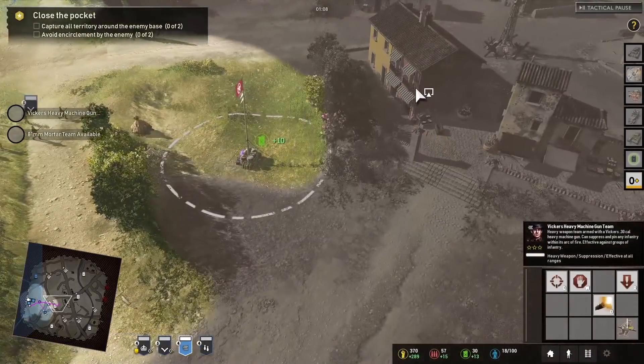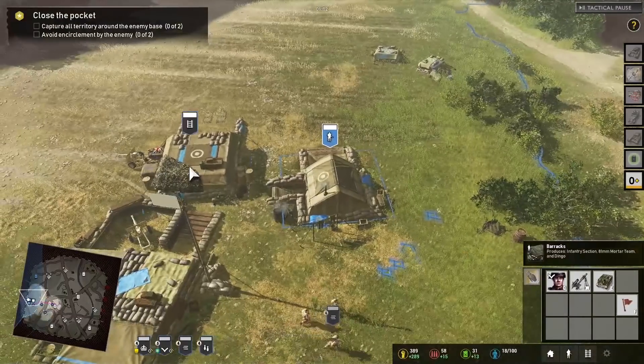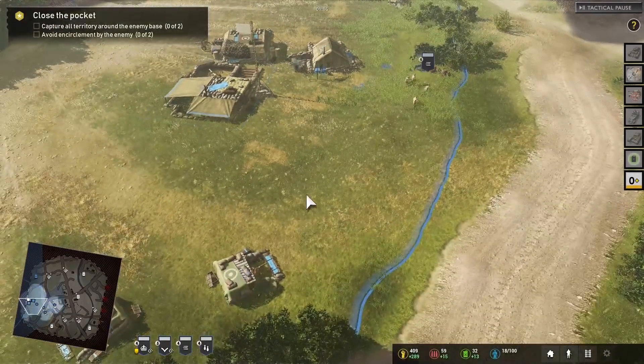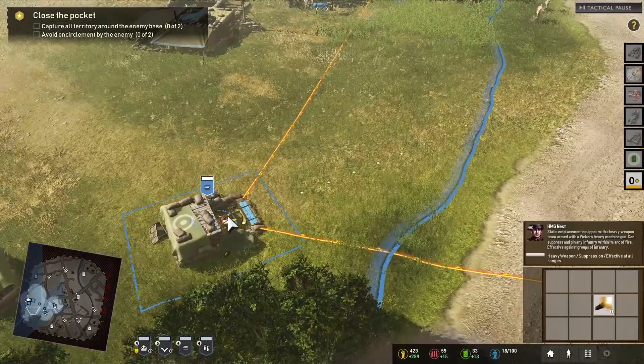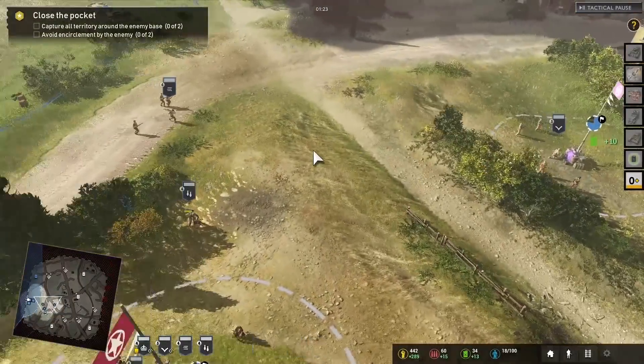Bringing in Gurkhas, perhaps the Churchill tank — I think it's a Mark III. I wonder if we get the Crocodile. I'd love to see some extra equipment for the British; especially the land mattress would be a fantastic weapon. And we have some Vickers machine guns ready to go as well.